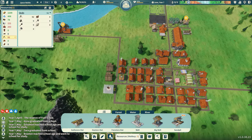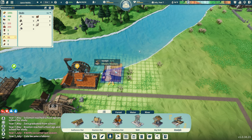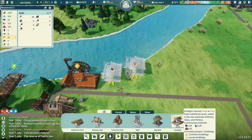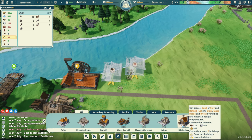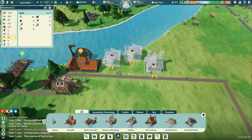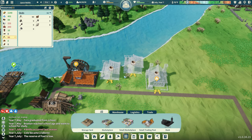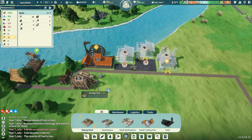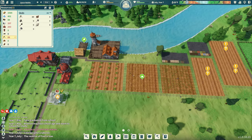I'll place the sand pit over here and get two of them since I can harvest both sand and clay. Then I'll put a kiln right next to them. Since I have this little area, I'll add a storage yard right next to it all. Once those kick in, we can eventually build the soap workshop.